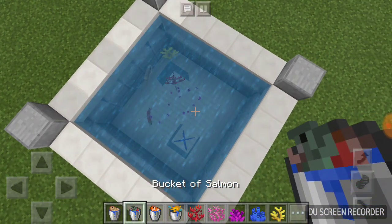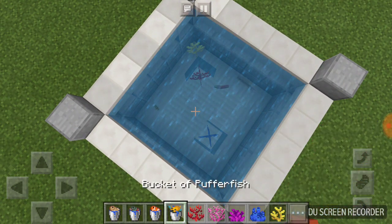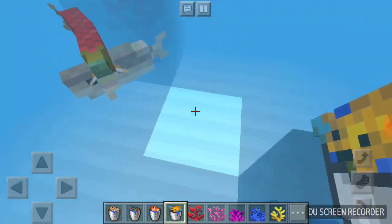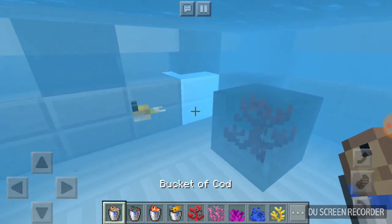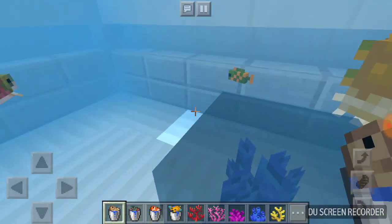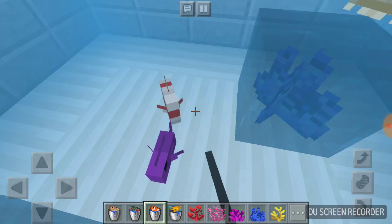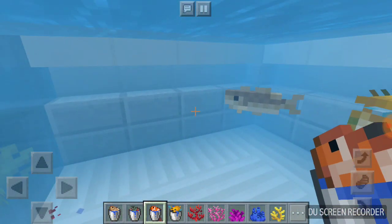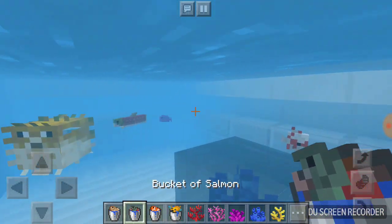Now that we have the coral, let's add one of each fish. Okay, so this is a cod — the brown one right there in the bucket. This one is a puffer fish, and when you smack it, it gets big, and in survival it kills you. That is a tropical fish, and when you spawn tropical fish, all different ones come out. And this one is called the salmon — it's right here.